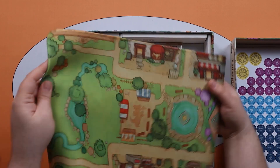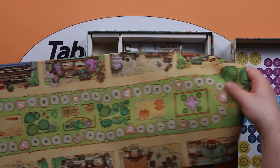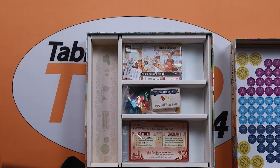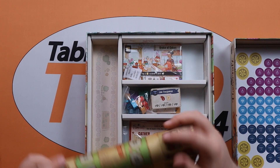Instead of a board, we have this shop mat which does stretch out quite a way. Again really nicely illustrated, but that is going to take up some space on the table to actually roll out — not quite sure what sort of table size that's going to need.